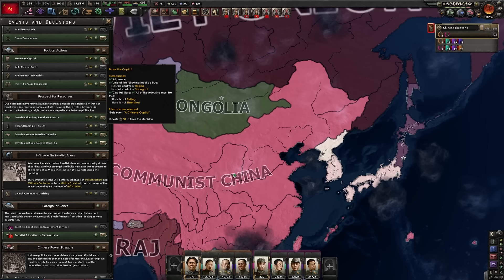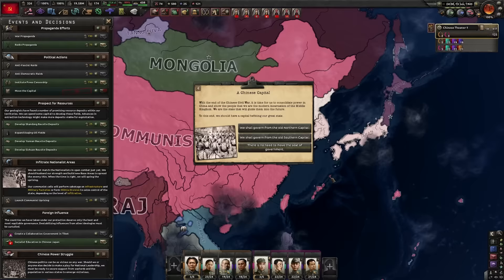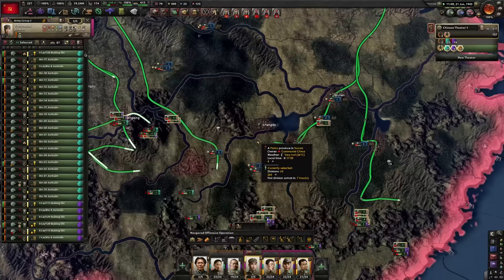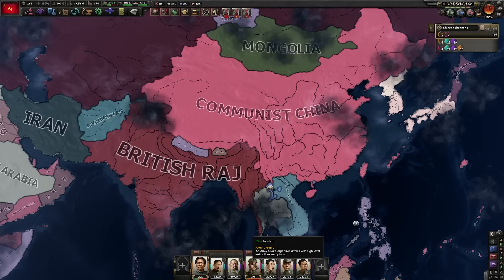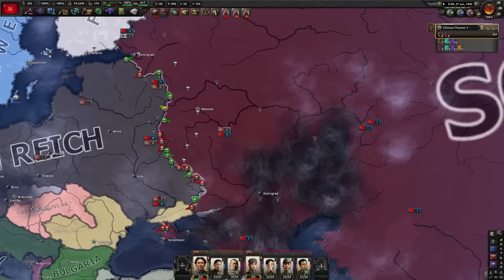We will be moving the capital to a Chinese capital. With the end of the Chinese Civil War, it is time for us to consolidate power and show the people we are the modern incarnation of the Middle Kingdom. We should have a capital befitting our great state — we can move to Beijing, Nanjing, or keep it in Yan'an. We're going to do Beijing, of course. Let's move our forces on over to the Soviet Union. I'm going to be updating my division, removing one of the artilleries and switching my entire army over to that. I'm going to need good forces to hold the line against Germany.